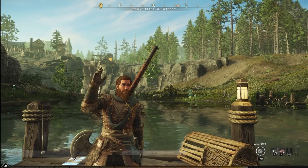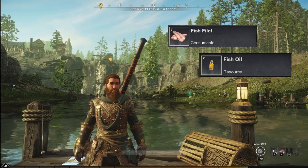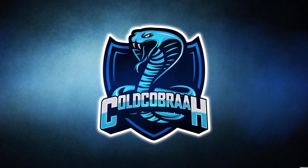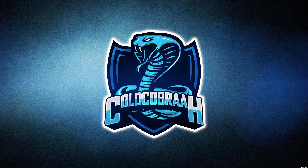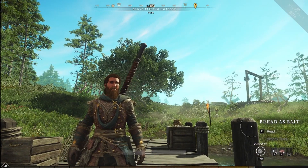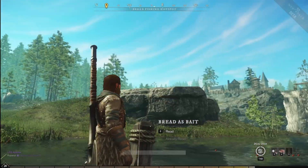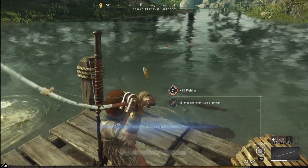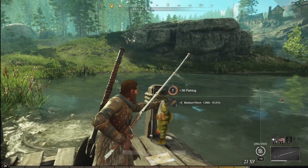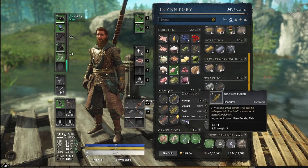Hey guys, Cobra here. Today I'm gonna show you how to get fish fillet and also fish oil. Let's get into it. So if you want to start getting a bunch of fish fillet and fish oil, all you gotta do is basically catch a bunch of fish. Once you've done that, you want to go ahead and find the fishing column.